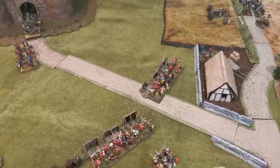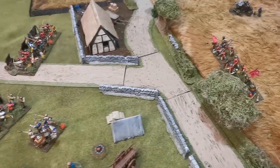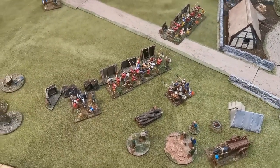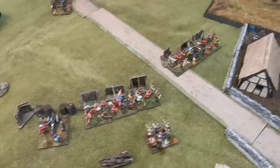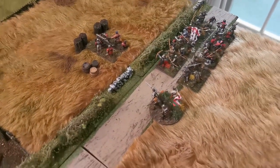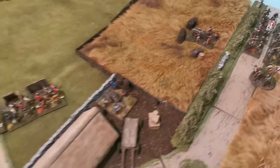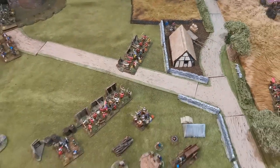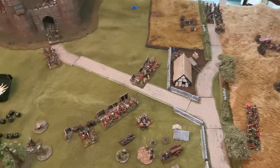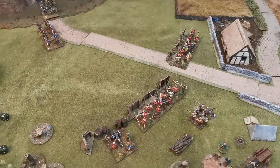In Neville Turn One, not much movement. I tried to get Conyers to order a unit of bill and bow down for support, but it didn't come off — he was out of range for his re-roll. Over on the other side, the Bastard of Faulconberg ordered James Harrington down to the hedge and Jeffrey Gate forward, maintaining a clear line of fire for the bombard. I only have five fighting units on my side, everything else is artillery.